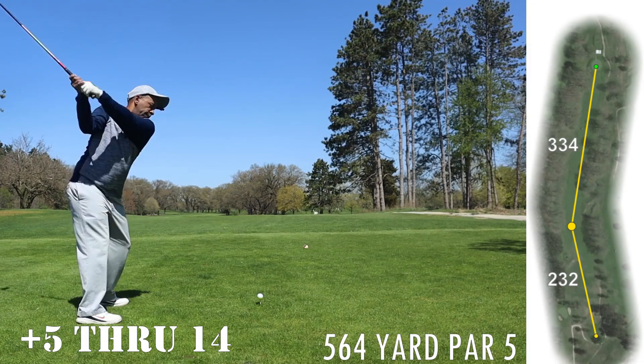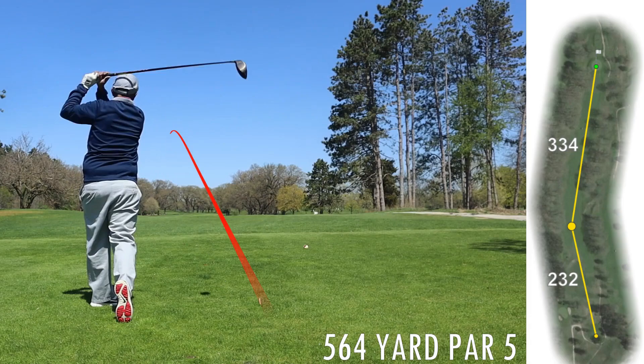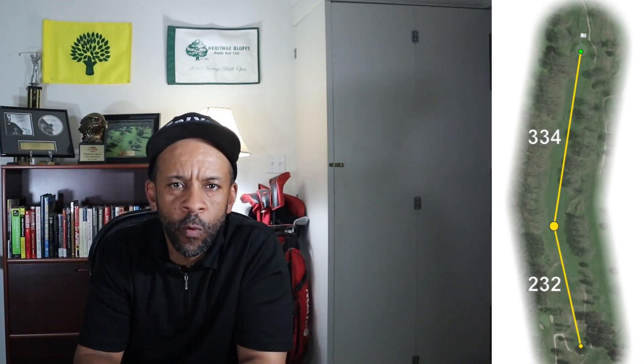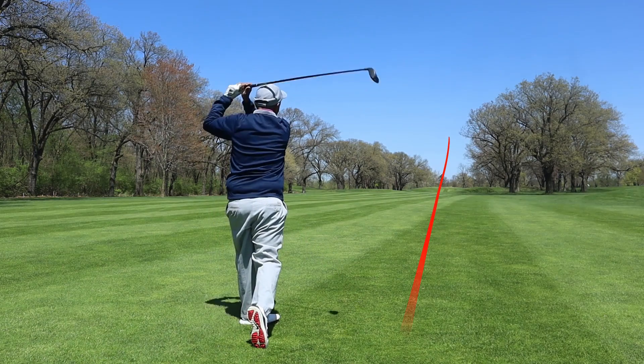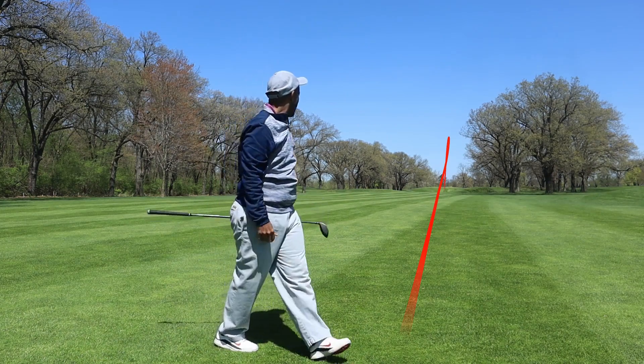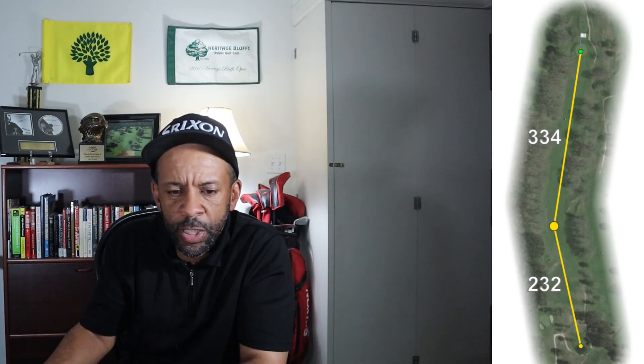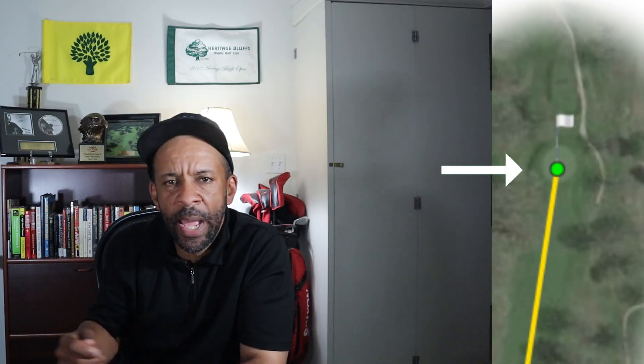The next hole is a 564-yard par five. I hit a pretty good drive, kind of similar to the diagram, maybe 230 or so. I was in between clubs — I wasn't sure whether to hit a four hybrid or a five hybrid — and I think the indecision got to me a little bit. I ended up hitting the five hybrid and hit it poorly. Left myself maybe 170 yards to that elevated green, hit a five hybrid just off the left side of the green, then a hybrid pitch shot with the five hybrid to a foot or two from the hole and tapped that in for par.